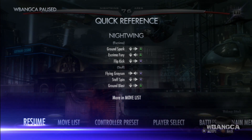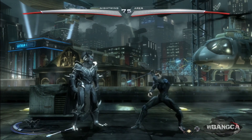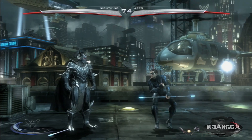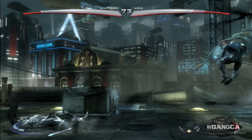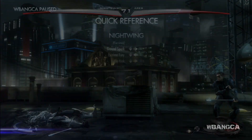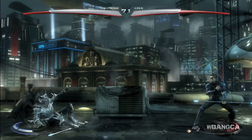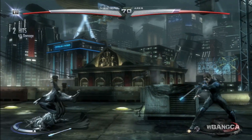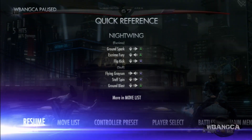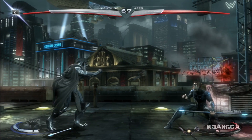All right, we're gonna switch to staff mode. So this is Dick Grayson — I just noticed that. Staff spin — all right, that's a pretty cool move, I like staff spin. Ground blast.